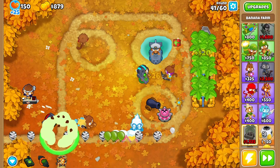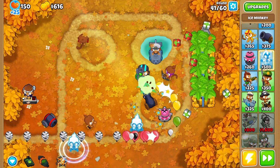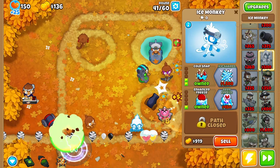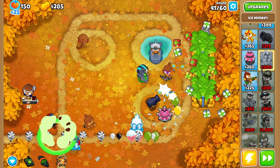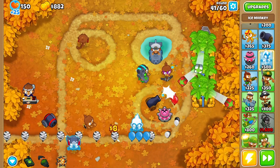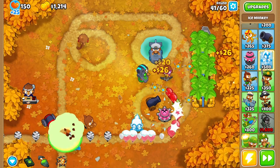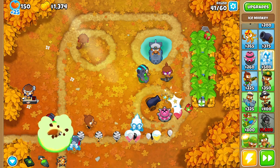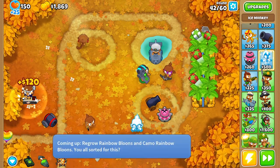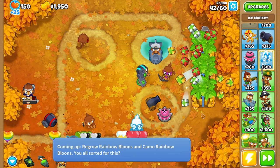More zebras here - the ice tower does nothing to them. Even if upgraded further, they are completely unaffected. I don't usually place towers like this randomly - I'm basically doing it to show you the immunities.